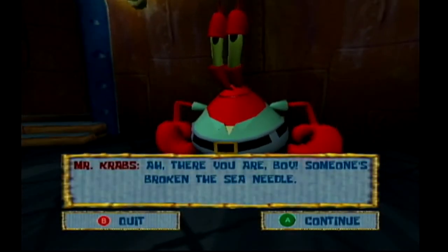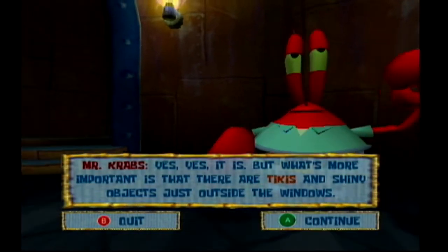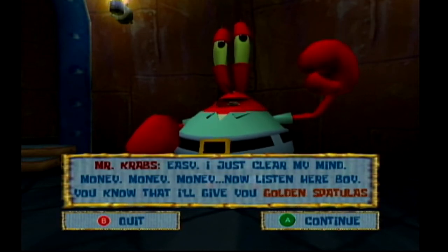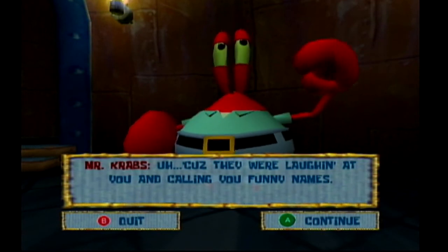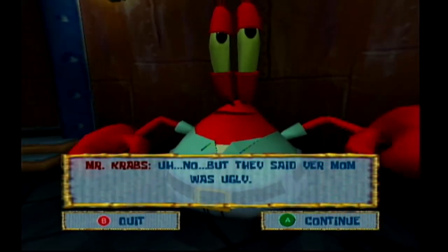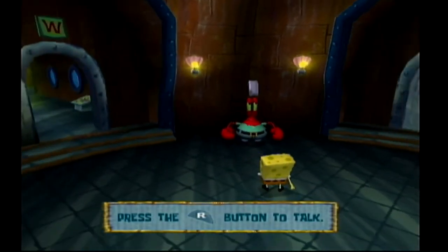Ah, there you are, boy! Someone's broken the Sea Needle! That's horrible! The Sea Needle is the cradle of Crochet Corner. Yes, yes it is! But what's more important is that there are tikis and shiny objects just outside the windows. Mr. Krabs, how can you think of money at a time like this? Easy, I just clear my mind. Money, money, money. Now listen here, boy — you know that I'll give you golden spatulas if you bring me shiny objects. But I'm going to sweeten the deal: if you can break all the tikis here at the Sea Needle I'll give you a bonus golden spatula. Why would I want to break the tikis Mr. Krabs? Cause they were laughing at you and calling you funny names — like Spongebob butt pants. That's not very funny. They said your mom was ugly! All right Mr. Krabs, you've got a deal. Any yo mama joke is cause to just throw punches.